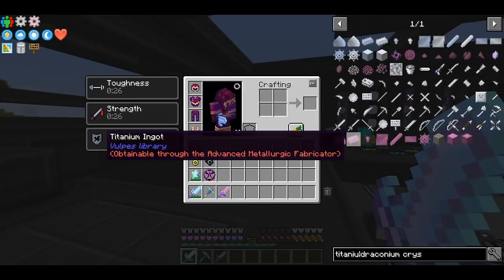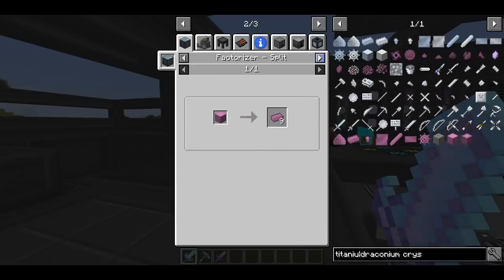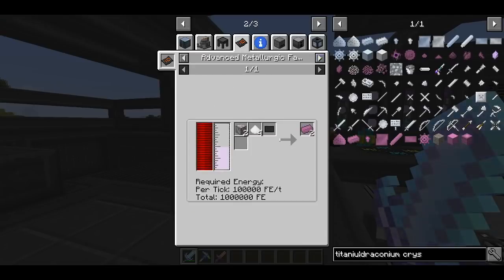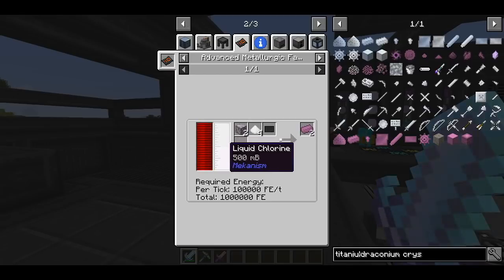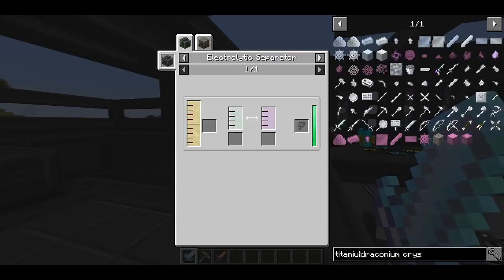Talking about Advanced Rocketry and visiting aliens — we're going to need to get titanium ingots. In this mod pack, titanium ingots are craftable until we go to another planet and mine the ore. They are made inside an Advanced Metallurgic Fabricator, and we have everything except salt and liquid chlorine. Liquid chlorine comes from chlorine, and chlorine comes from brine.